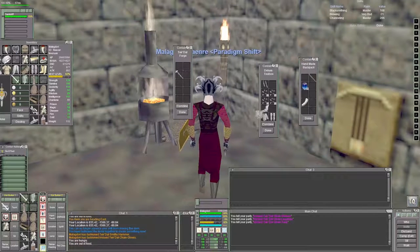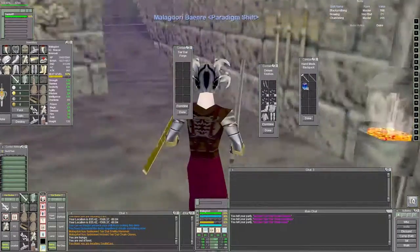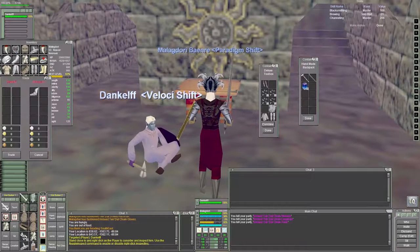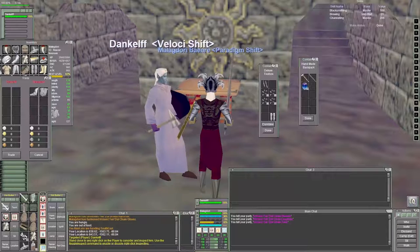I'm now leveling my enchanter Tortha to get them up to the point where I can actually enchant this stuff myself without needing help from someone else, because I know how intensive it can be. Plus I can put Tortha in one place, have Maledori camped right next to them, put the stuff on the ground, pick it up with Maledori, and then break it all down at the forge.